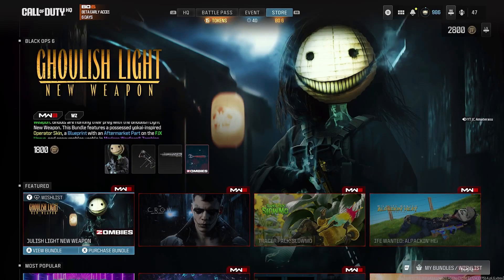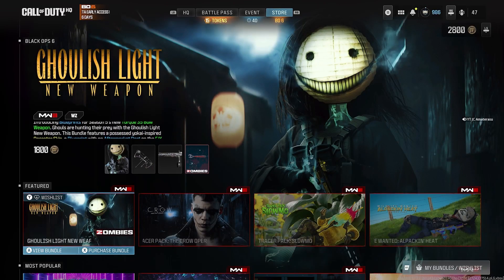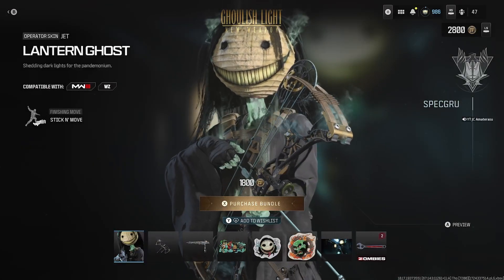Back with a brand new Modern Warfare 3 video here guys, hope you're enjoying Season 5 Reloaded. We have a brand new bundle that came in today — the Ghoulish Light new weapon bundle. It's 1800 COD points, let's see what we get. This bundle comes with the Torque 35.